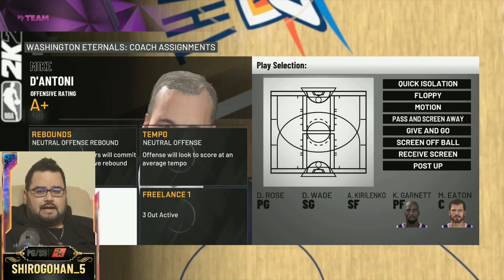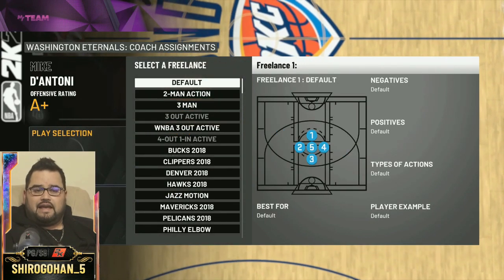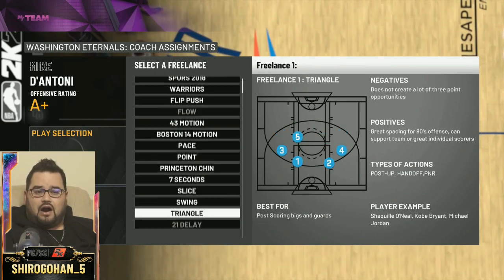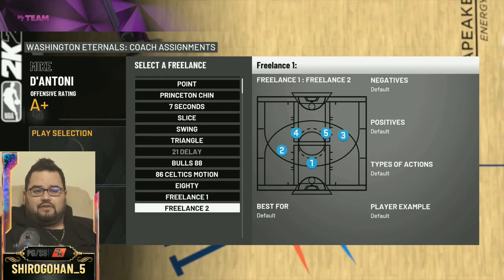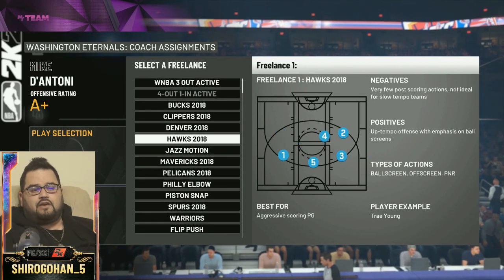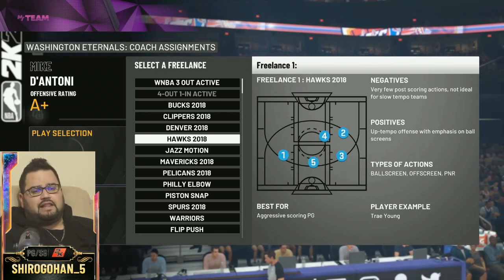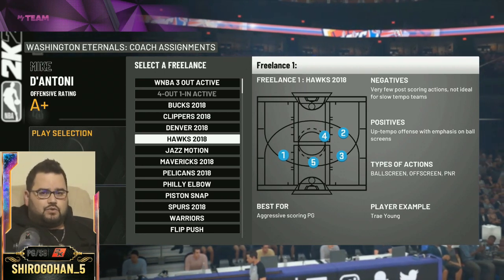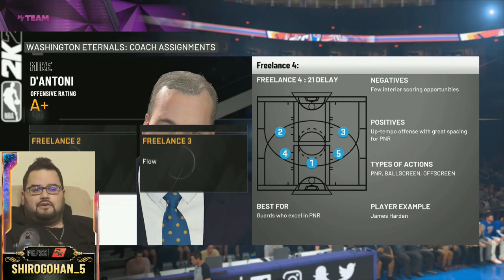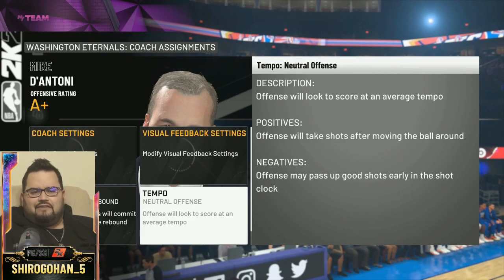First let's go to offensive settings. The freelance that you're gonna want to use for the Atlanta Hawks playbook is of course the Atlanta Hawks freelance. Now the Atlanta Hawks freelance is already pretty popular — a lot of people like that freelance. It's the Hawks 2018 freelance. A lot of people already know about this freelance because it is used by some people to five-out.